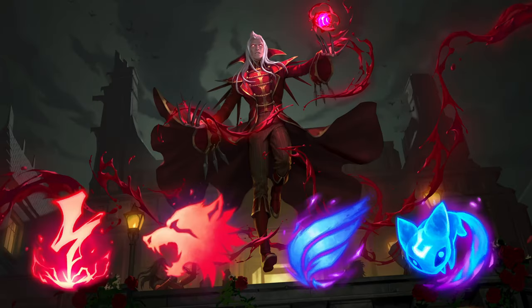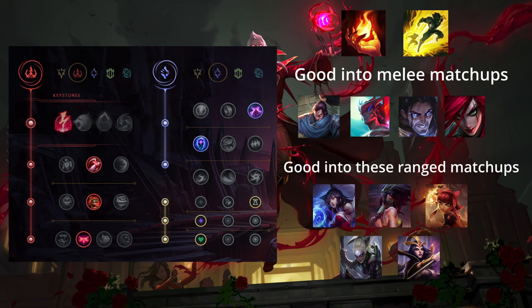When it comes to runes, Vladimir has multiple viable setups. Let's start with Electrocute. You use this setup in matchups where you can consistently proc Electrocute and you want to trade a lot. This is especially good against Yasuo, Yone, Sylas, and Katarina. The Electrocute setup is mainly used in melee matchups but it's also good into ranged champs if you can consistently proc it — for example against Ahri, Akali, Annie, Diana, LeBlanc, etc. I hope you get an idea of when to use Electrocute and when not.